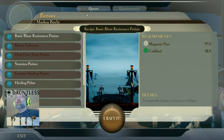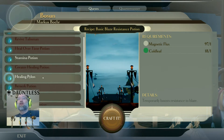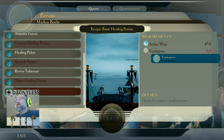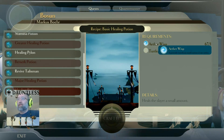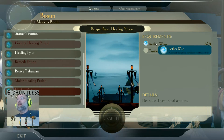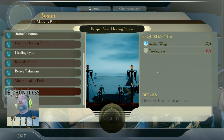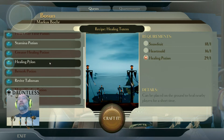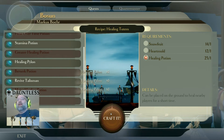Crafting is right here, and this guy is the one who crafts potions. When you first start, you can craft a healing potion — you get turtle grass from gathering, which I'll show on the island. You can also craft a major healing potion and a healing pylon. You craft a bunch of those and you can put them down as your potion in a fight.